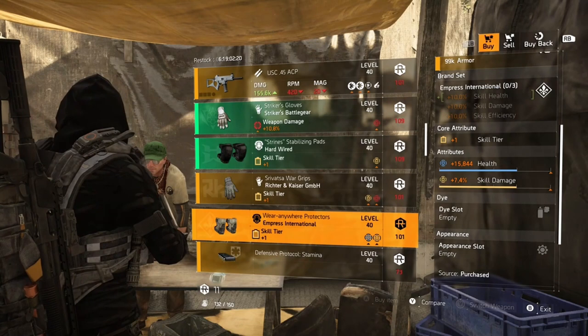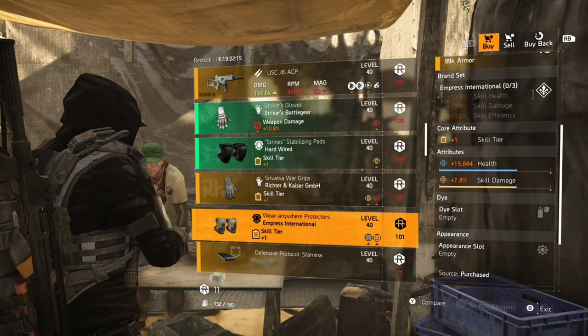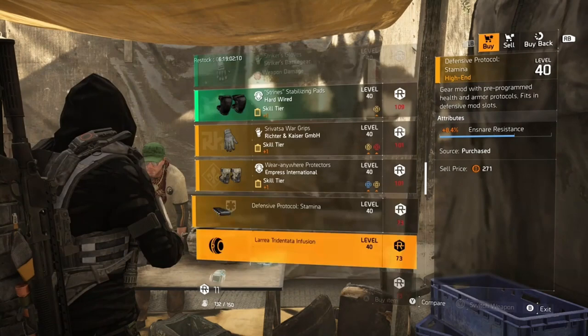There are also some decent knee pads with skill damage — the Empress International is a really good skill damage brand set. Roll off the health and that'll be some nice knee pads; just have to optimize the skill damage.